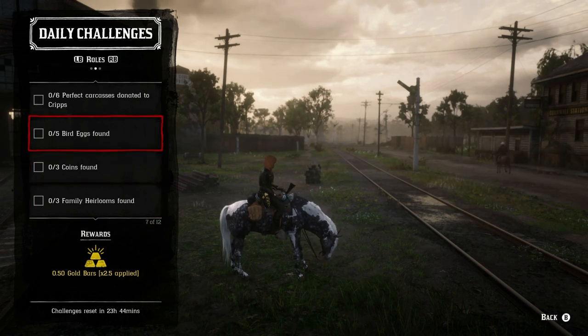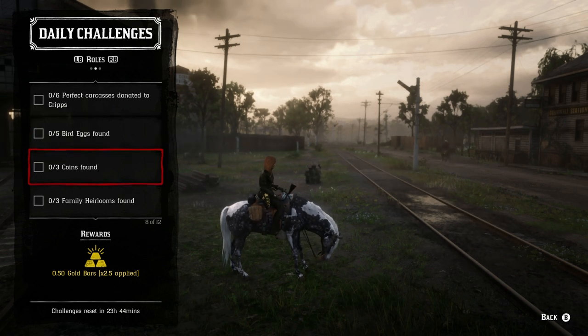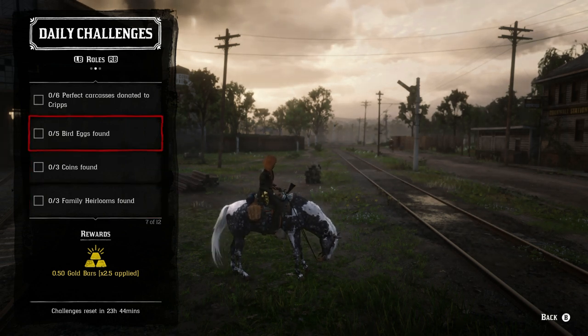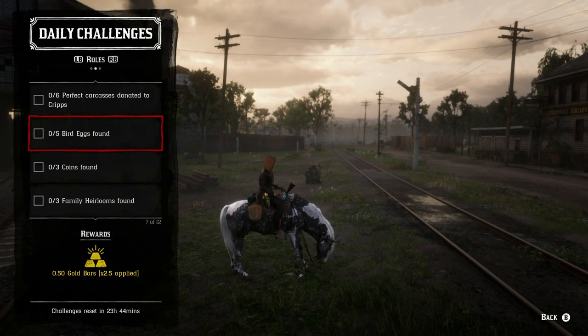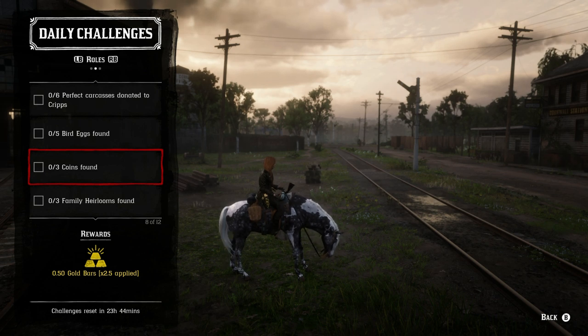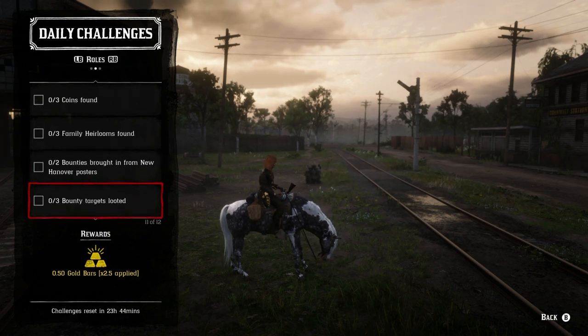For the Collector role: five bird eggs found — bird eggs are part of cycle number five. Coins found — part of cycle number four. And Family Heirlooms are also part of cycle number four. Just do a little bit of collecting and focus on whatever the daily challenge is for the collector role. If the sets are different for you, just focus on them and you'll be just fine.